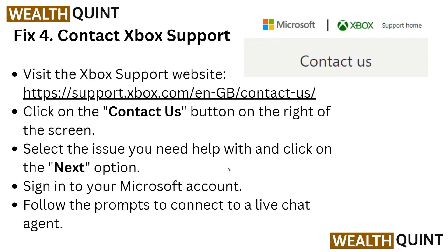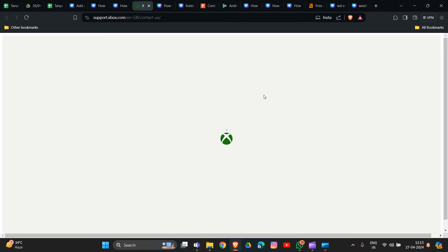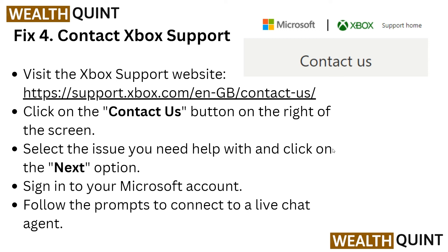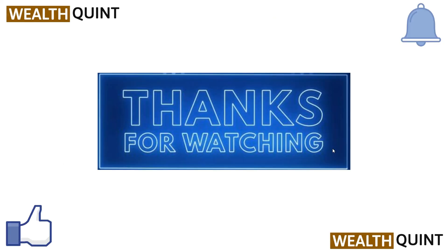You should also contact the Xbox Support team if you've tried all the other steps but the problem is not resolved. The link will be provided in the description box so you can easily visit the page, provide your information about the issue you are facing, and they will give you more troubleshooting steps. On the support page, click the contact option on the screen, select the issue you need help with, click Next, then sign into your Microsoft account and follow the prompts to contact a live chat agent.